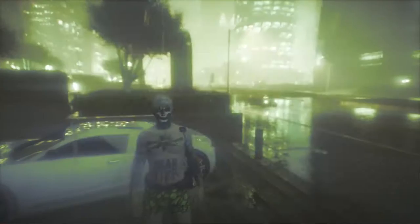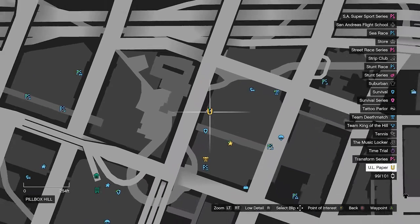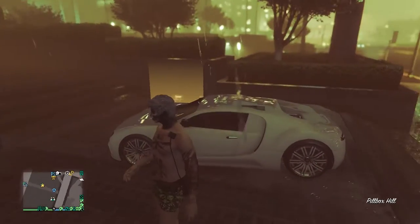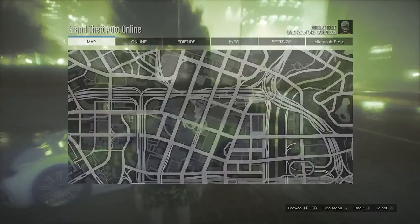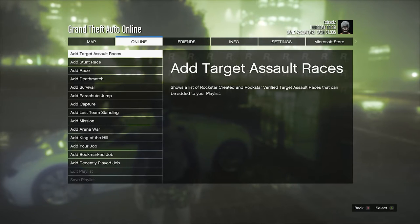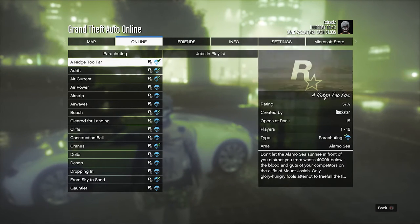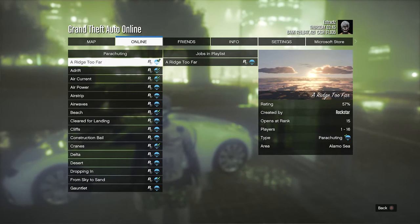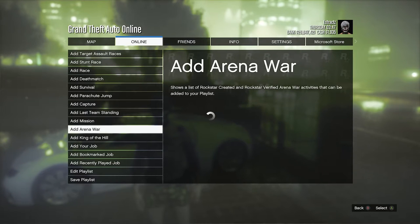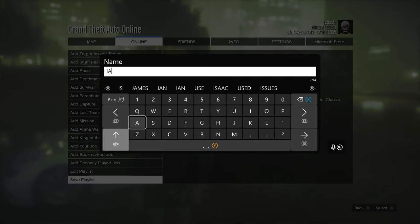We are now going to go ahead and get the IAA badge. All you need to do is head over here to the UL paper mission. Once you are right next to the IAA building, you're now going to need a vehicle. After you do grab a vehicle, you're then just going to want to hit pause, go to online, go to playlist, click on create, and you're going to go to add parachute jump. You guys can probably add any job that you want, but I'm just going to add parachute jump because I know that one works for me. Click on "A Ridge Too Far" and you should see that it does add to your playlist. Once the job does add to your playlist, go ahead and back out, scroll down to save playlist, and you guys can name it whatever you want — I'm just going to name it IAA since we're getting the badge.